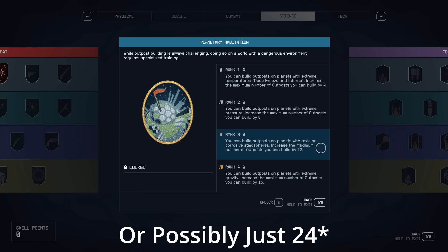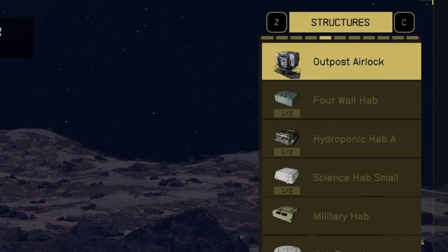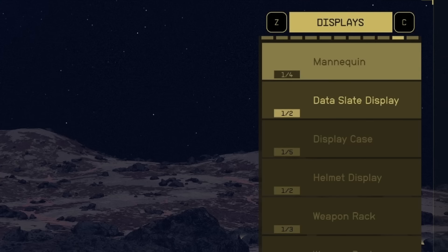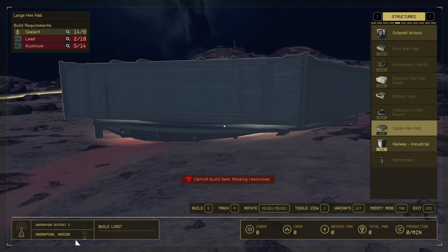Once you've placed your first beacon, you'll be given options to build various items. There's an assortment of power generators, buildables, decorations and more. You'll also be able to construct resource extractors, which will be dependent on the planet and resources around you. Some structures have variations you can pick, such as larger ones or different looks, but none of this is important until you have found a place to build your outpost.